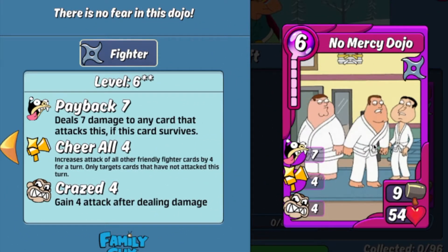The next card is the No Mercy Dojo item card. This card is a great defense card for your Rumble Defense deck. While it only has 9 base attack, the 54 base HP is great. With the current fighter BGE that translates to 3 punch each turn and 11 heal each turn. On top of that, it has 7 Payback, which is a great skill in a defense deck for causing extra damage to opponent cards. The Cheer All of 4 to all other friendly fighter cards is also great, and the 4 Crazed isn't bad either.